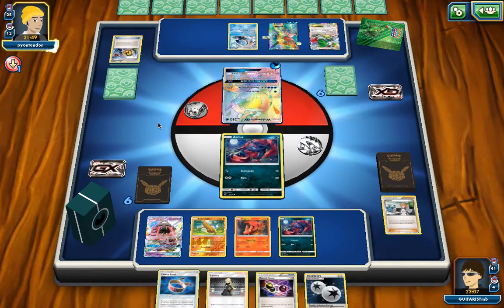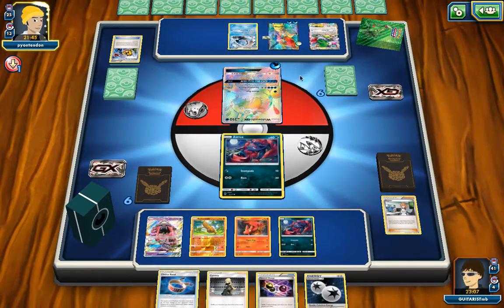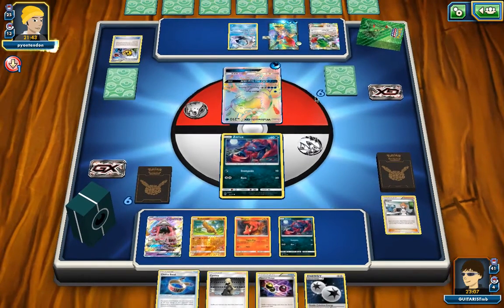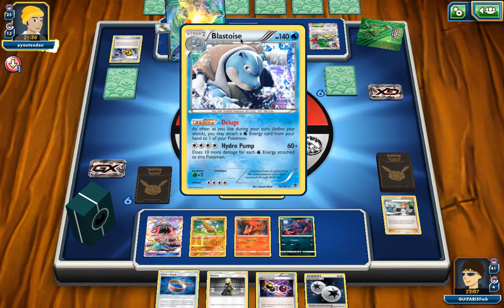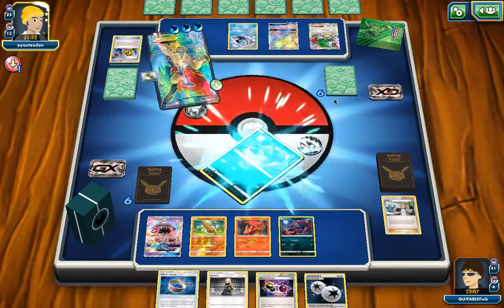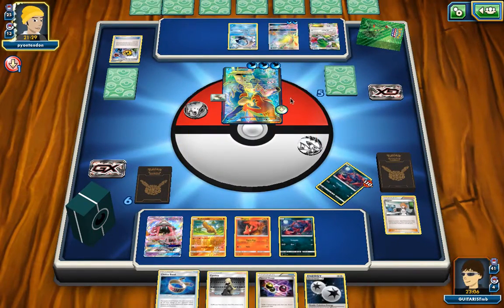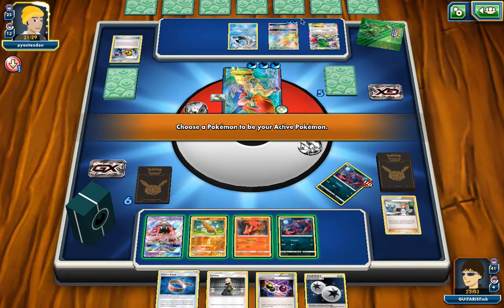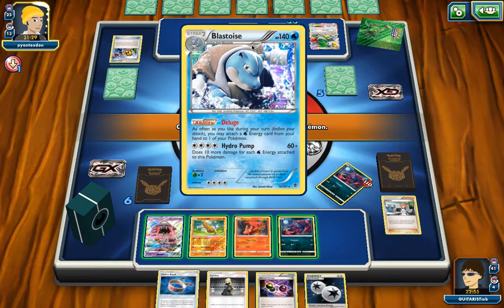I'm excited to see what my opponent's going to do. It is not going to be hard for him to attach a lot of energy — he's going to be able to attach as much energy as he wants to. I knew my pup was going to get knocked out; there's nothing I can really do about that. That Blastoise kind of reminds me of Sacred Sword. I saw that coming for 110. In order for him to knock out, he'd still have to get a Choice Band on. That Blued Surge GX — that's a scary attack, for sure.